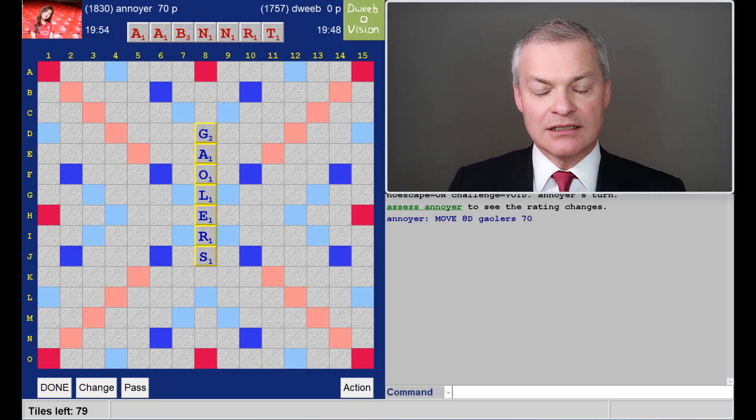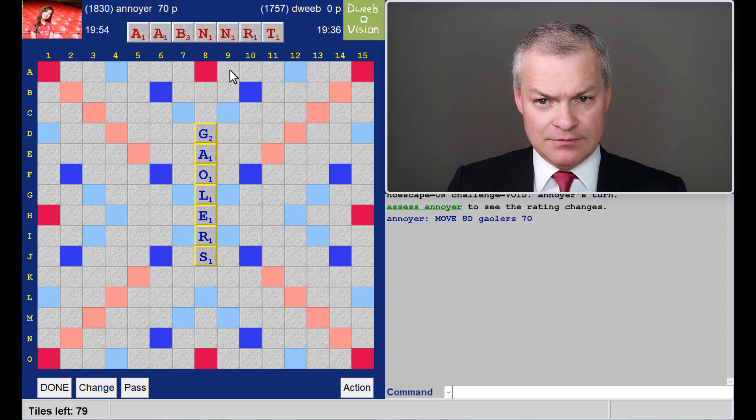Hello, the game has started. It's my opponent who's gone fast and played a bingo straight away. I have quite a few floaters to consider, but do I have a bingo with this rack? It doesn't look particularly promising with the duplicate tiles.